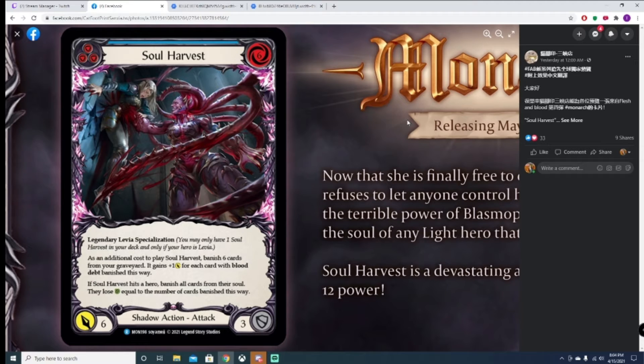Soul Harvest. Six cost, pitches for blue. Legendary Specialized. As an addition to the cost of Soul Harvest, banish six cards from your graveyard. It gains plus one for each card with blood debt banished this way. If Soul Harvest hits a hero, banish all cards from their soul — they lose life equal to the number of cards banished this way.